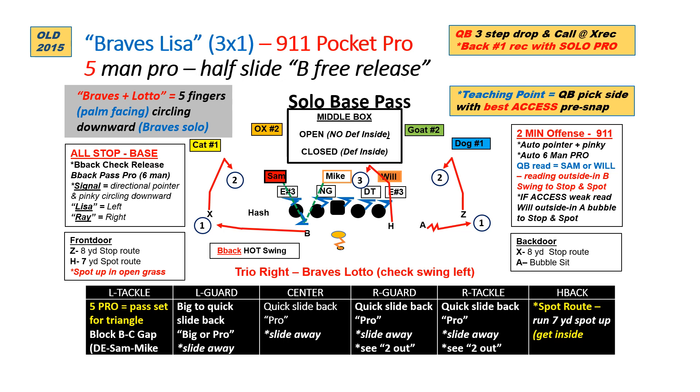Last, we do the same thing out of three-by-one. We call this into the boundary to the X, but pick best access — thinking one to the back if we go left, or one to the bubble for the A if we go right. Again, outside to in. Simple, easy way to get your completion percentage up. With the solo free release, thinking shallow to outside to inside, we can help control the quarterback's thinking and make it easier for young quarterbacks and veteran quarterbacks alike to improve their completion percentage on a consistent basis.